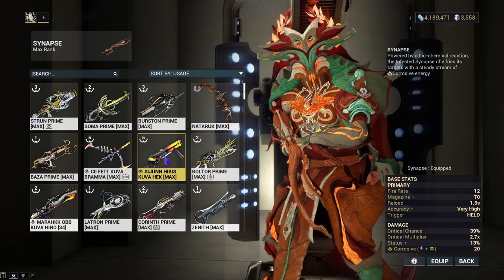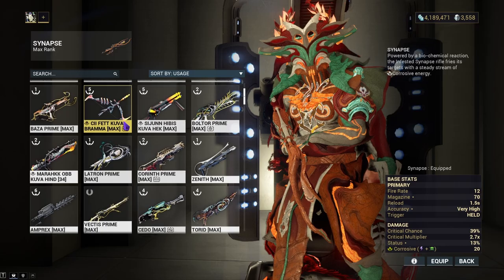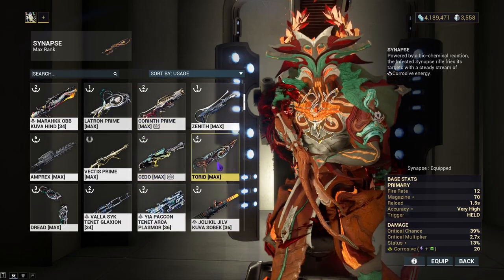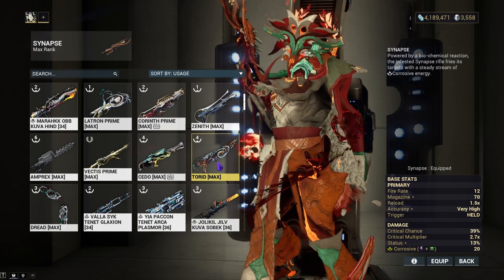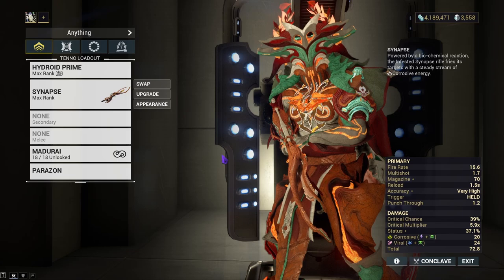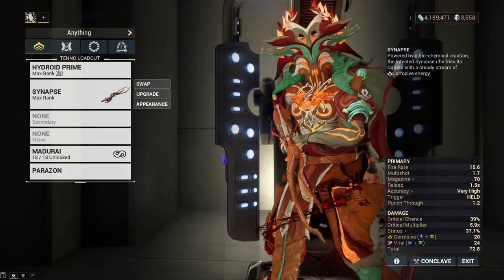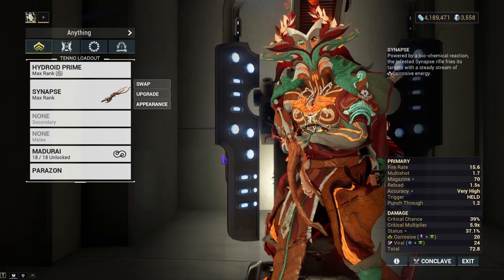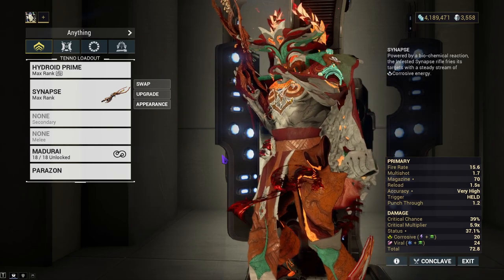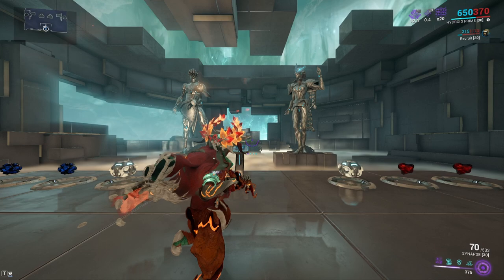Other good options for single target enemies include the Kuva Hek for massive damage in a four-burst shot, shotguns like the Strun, the Tigris, and possibly the Torid which might outperform the Synapse. The weapon is nice and strong — really good for armored enemies — but I think it just needs innate punch through so it's easier to use against hordes instead of individual enemies, rather than having to sacrifice mod slots or rely on a Riven for punch through.